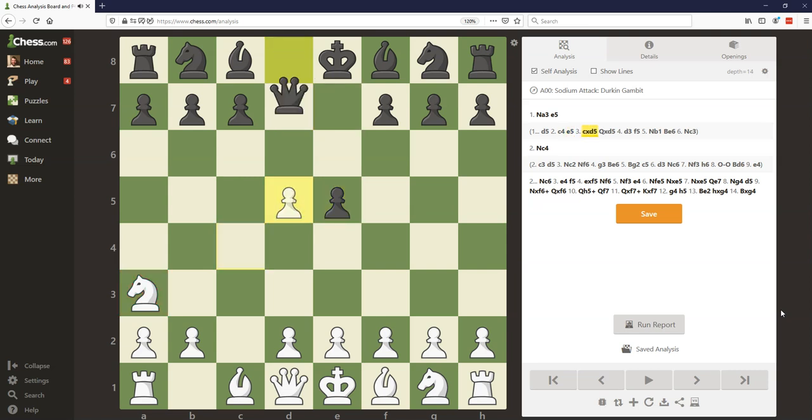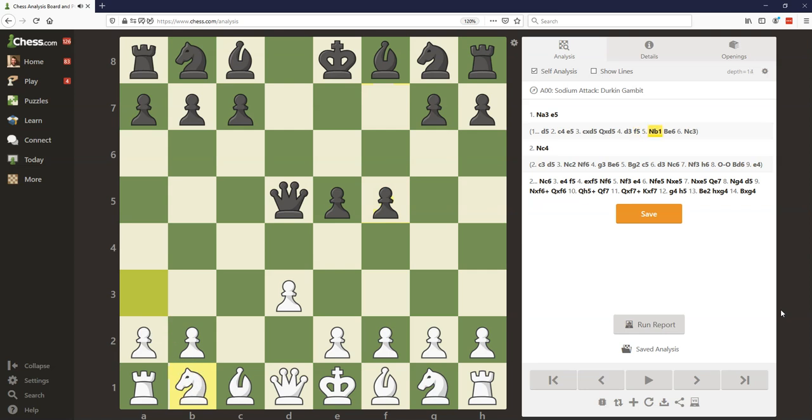For example, let's say C takes D5, Queen takes D5, D3, F5, and White's best move here is probably just Knight B1 — this Knight really needs to be on C3. And of course, if White has to play Knight B1 as their best move, it's pretty clear their opening doesn't make too much sense.